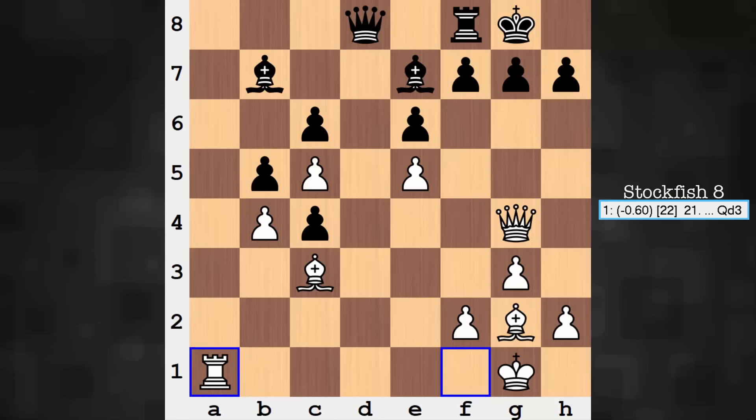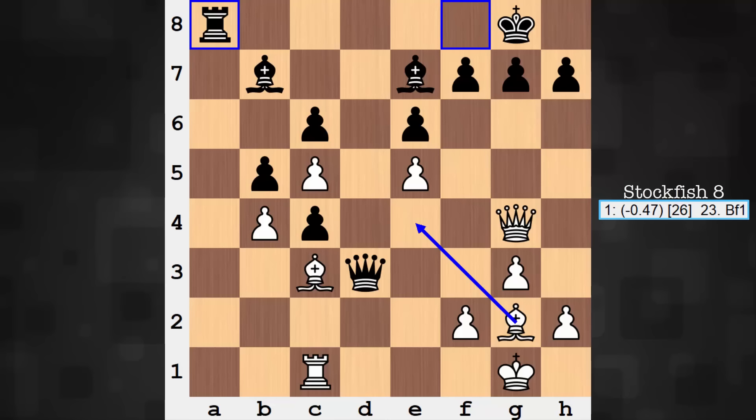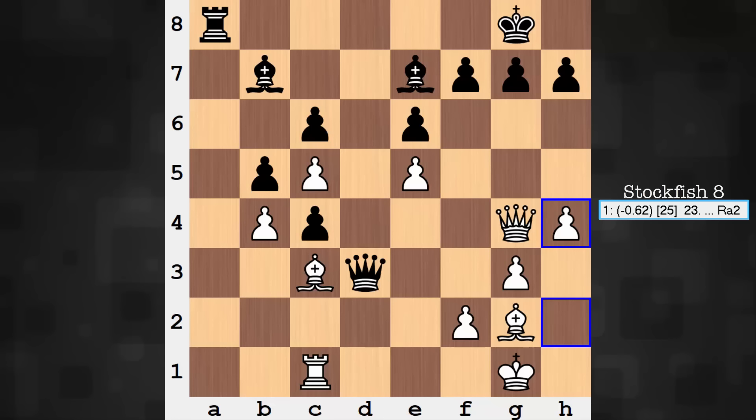Things open up a little bit on the queenside. The a-pawns are exchanged, one rook is exchanged, and now the first active move by black: Queen to d3. Well, it's not fun to have to babysit the bishop, but Rook to c1 — soon this pressure will be alleviated. Rook a8. It's very tempting to want to go in for Bishop e4 here, but not straight away. Instead, h4 — this is a stabilizing move for the queen.